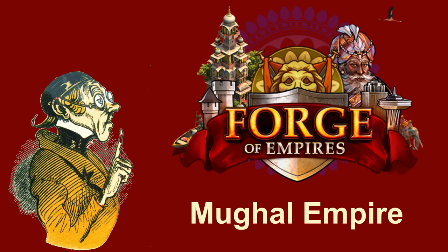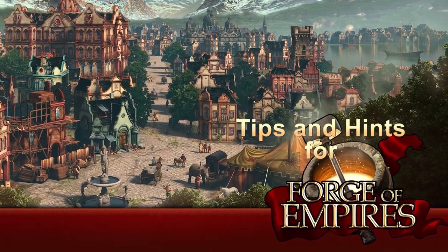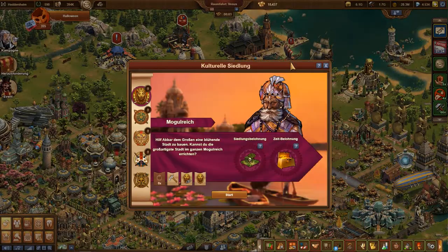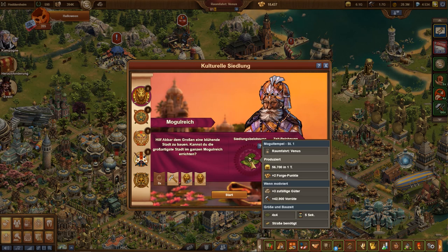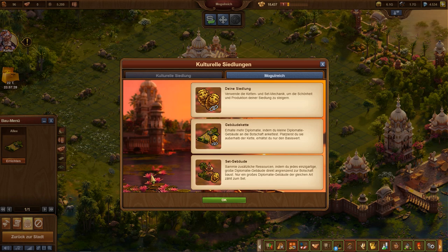The Mughal Empire is the fifth cultural settlement in Forge of Empires and again varies the theme of the temporary outpost a bit. For completing the settlement, the Mughal Temple beckons as a reward. It should be remembered that this prize is granted in any case. Only the additional rewards depend on the observance of the time limit.